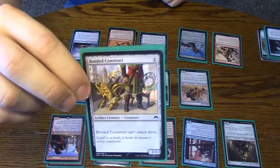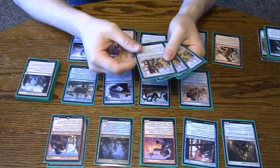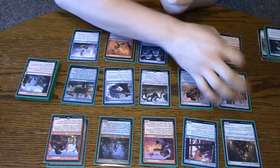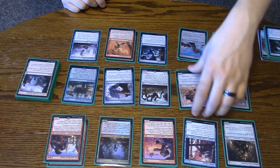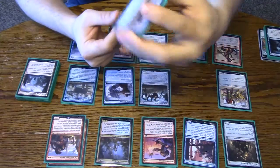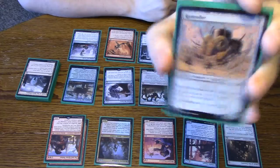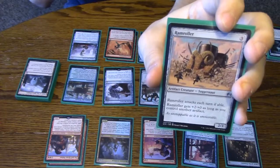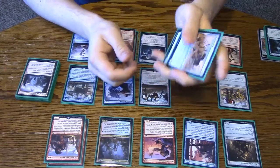Three Bonded Constructs, which are surprisingly good. You wouldn't think so, but a 2-power, 1-cost artifact creature is pretty solid, actually, and it's going to team up with your Thopters to get some good damage in. Ramproller — three of those. They get pretty gigantic, especially if you equip a Ghostfire Blade to it. It's going to be a 6/5 probably by turn 4, and it's a great thing to make unblockable with a Whirler Rogue.